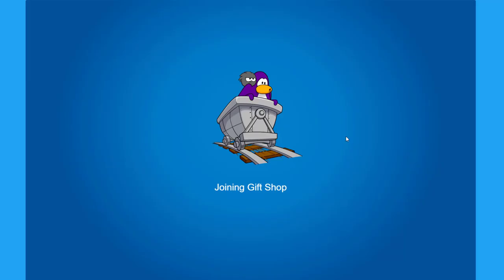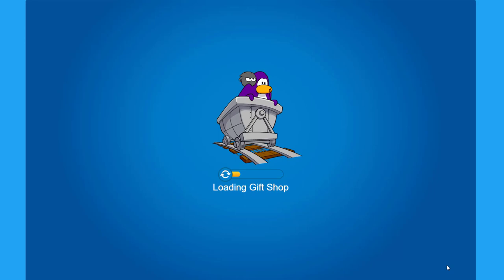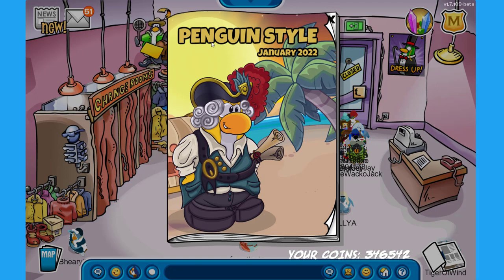Now let's go over to the town because we have to get inside of the gift shop so we can check out the brand new penguin style catalog. Here it is — this is the new penguin style for January of 2022. It looks amazing, I really like the cover. We have here a pirate penguin, a penguin that seemed to have arrived on a desert island looking for treasure.